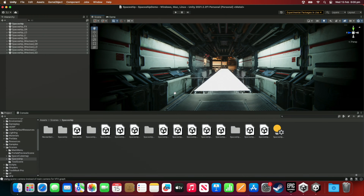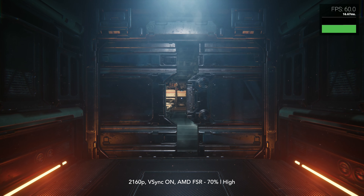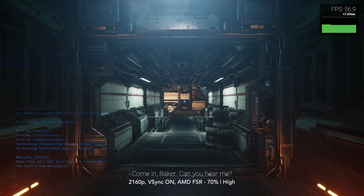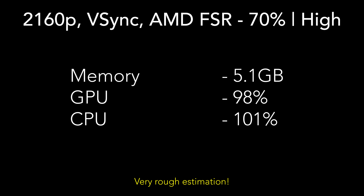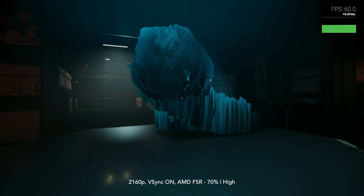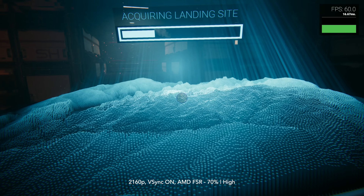I downloaded the build from GitHub and have built the scene in the Unity editor. At 4K high, we're seeing 58 FPS on average, largely thanks to AMD FSR being enabled when the screen percentage is set to 70%. It uses up to 5.1 gigabytes of memory, and up to 98% of the GPU and 101% of the CPU — only one core. If a game uses only one core, it's typically a sign that it is being one-core limited, which is generally not great to see.